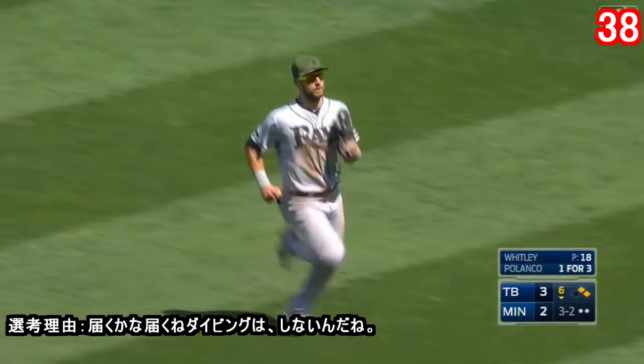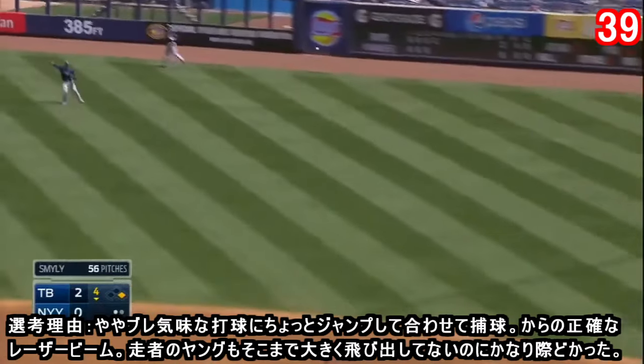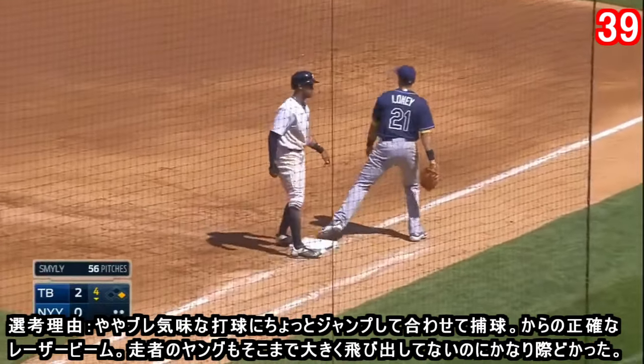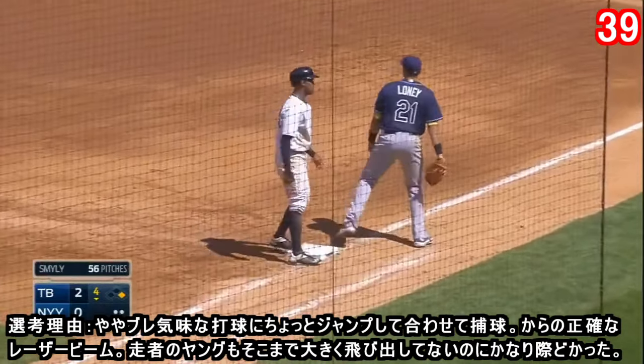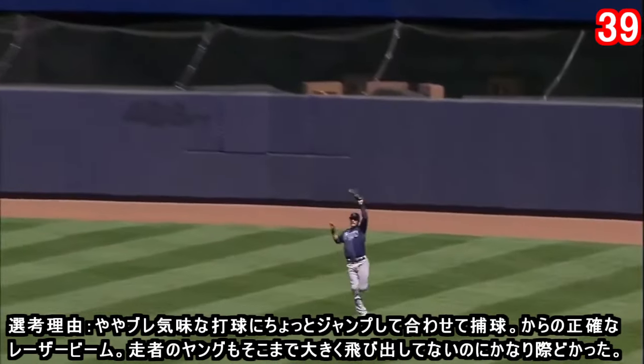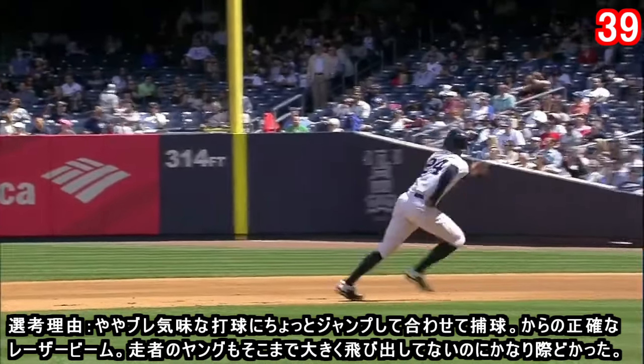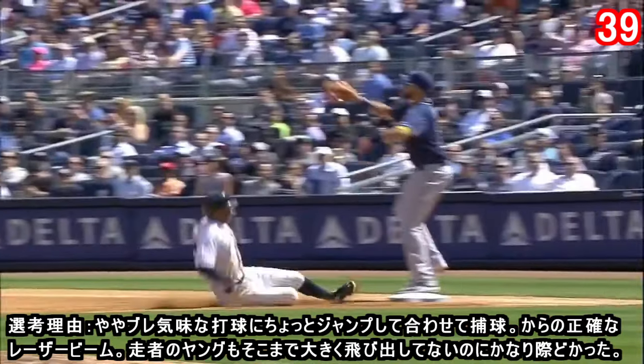Lifted into center field, Kiermaier on the run is there to make the catch to retire Minnesota. He fires this one back to first — boy, he made that close! Young got back in there. A leaping catch by Kiermaier and then he unleashed that throw to first — take a look at this, how about that for a close play.